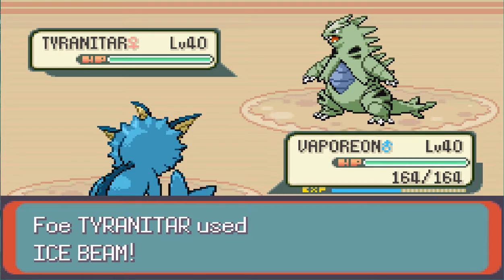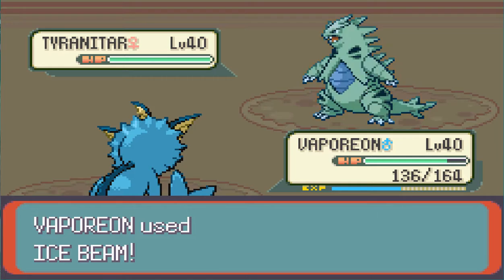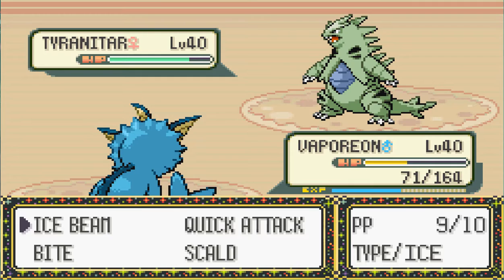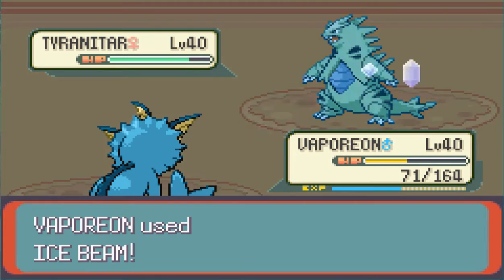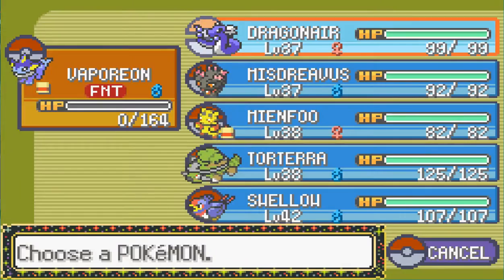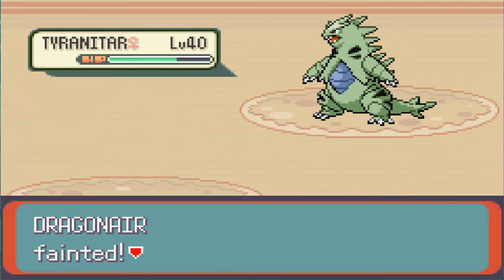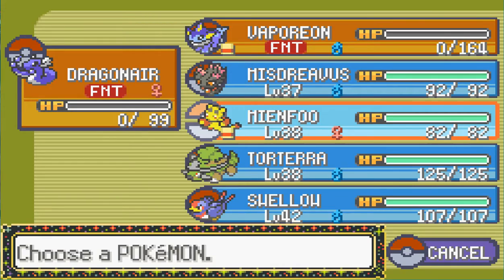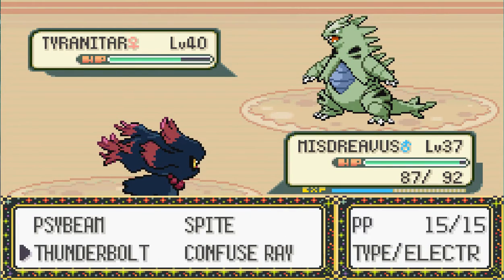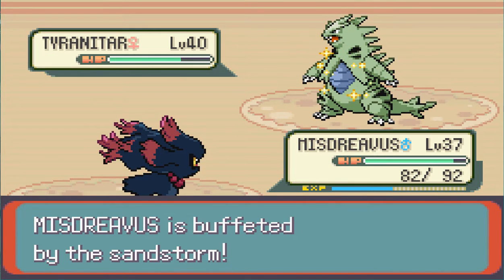That didn't really go well. Ice Beam. Ice Beam. Oops. That didn't go very well, so Surf I guess. Misdreavus - Confuse Ray. Maybe it'll kill itself eventually. And then Spite. Guess not. Meinfoo - Fake Out, and then Swift. Oh, this is sad. Swallow. I always think I'm so ready to take on the gym, but then this happens.